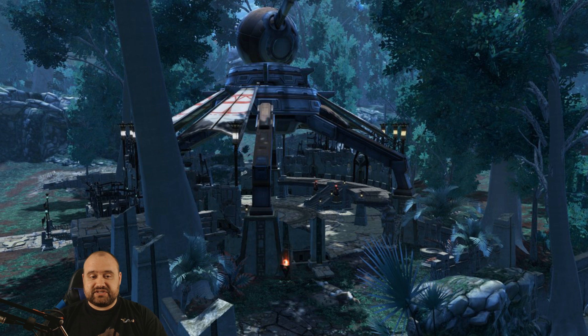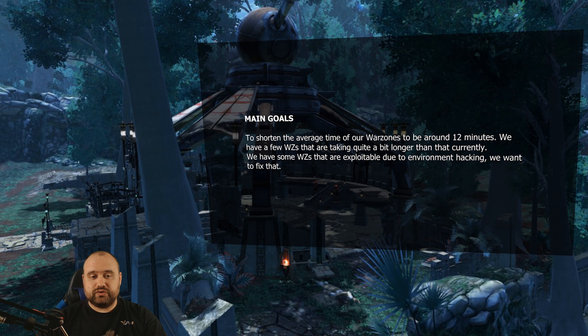The two major goals that Bioware is aiming to achieve with the changes are: first, to shorten the average time of the existing warzones to be about 12 minutes, because, as you very well know, some of them can be much, much longer, which is not intended. The shorter warzones are because usually one team is far better than the other, and that's working as intended.